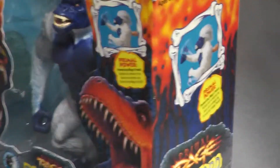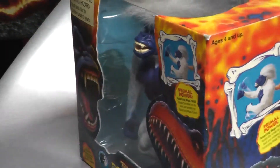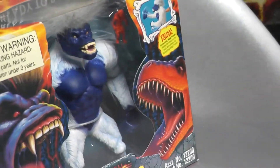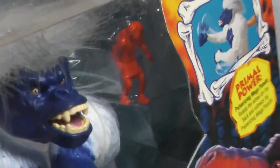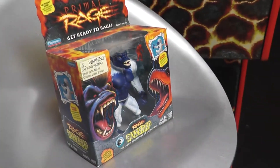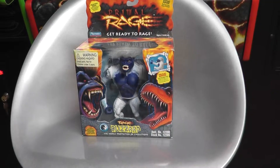I'll pan over to the side — here's one of the ice pieces that goes on his arm. And looking on the other side, you've got the mini follower and the ice piece. Zooming back out, there's the front of the box.